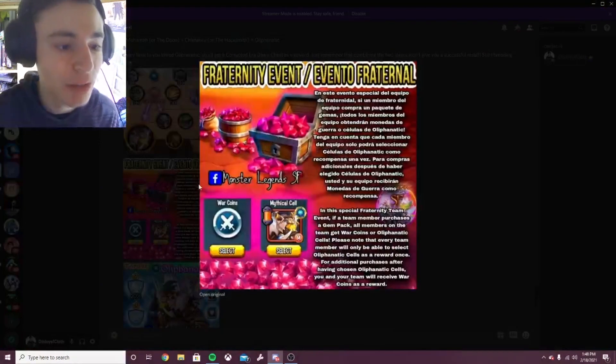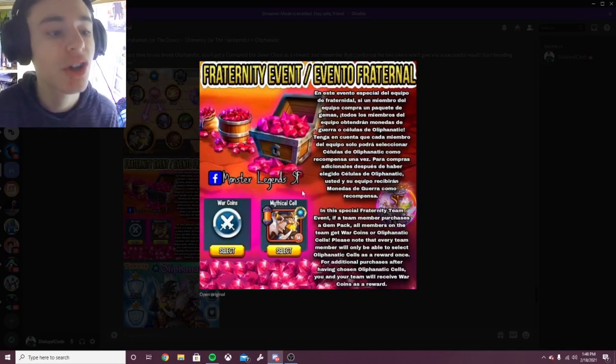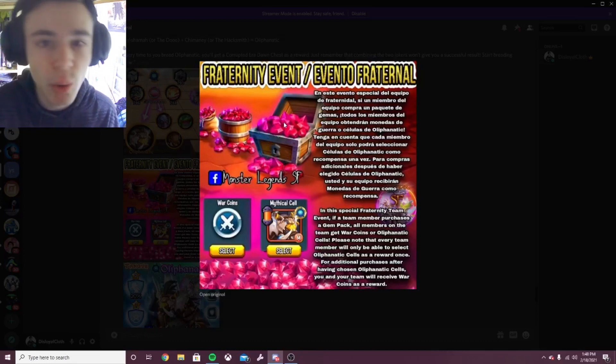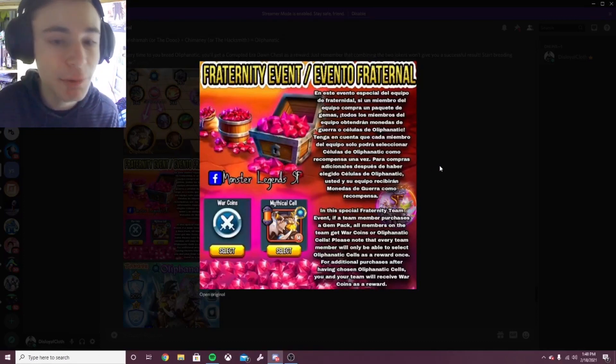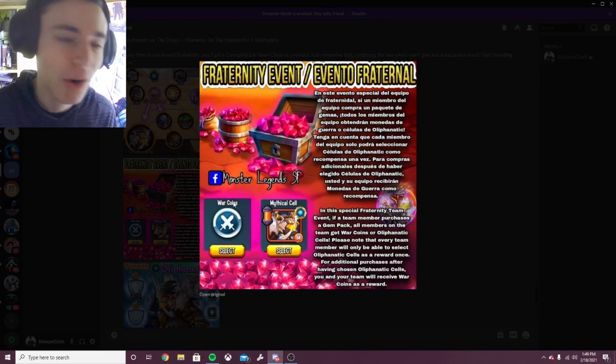You can also get Oliphantic through the Fraternity event. Basically, how this works is if your teammates or if you buy gyms, your whole team will get Mythical Cells. You can actually get the whole monster this way if your teammates buy gyms or if you buy gyms, and you can give your whole team this monster. Definitely worth it if you guys want to do this. And don't give your team War Coins — give them the Mythical Cells, because giving them War Coins is kind of a waste.